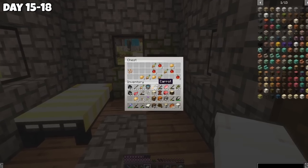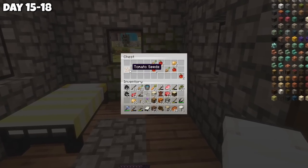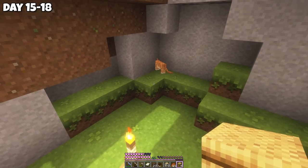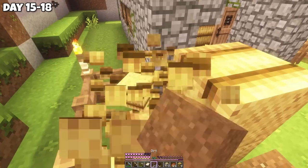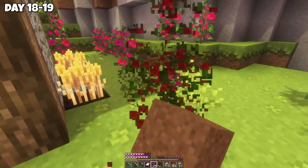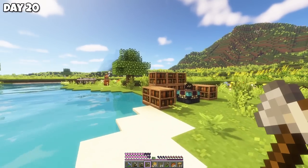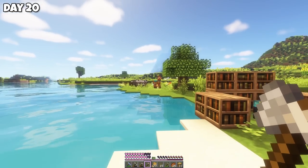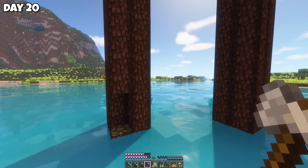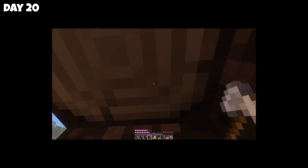Next I found a village and they had tomato seeds — I'm so excited to plant these. There were also so many cats, but I have no fish on me. Maybe we'll try to get a cat closer to home. Our inventory is very full, so I think we should head back. On day 20, I returned and forgot to deal with my first wandering trader. Now they're gone and I have two angry llamas. No murder happened. Nope. None at all.